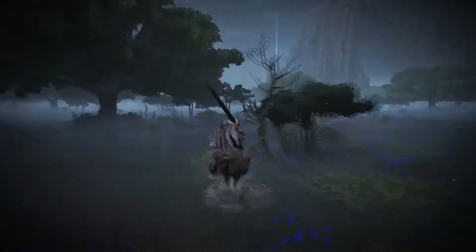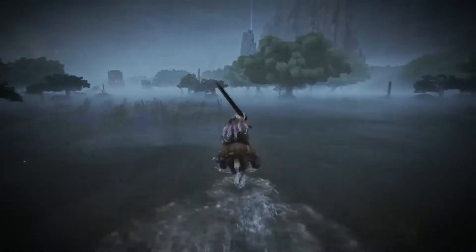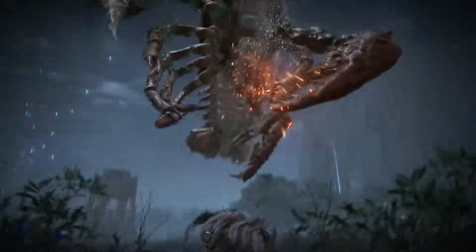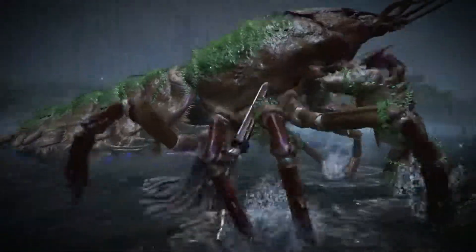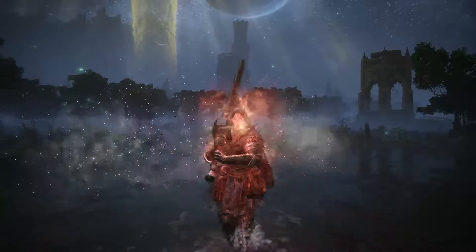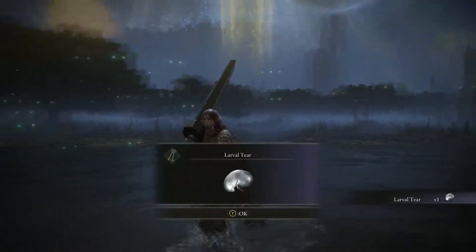This one can be a bit confusing, but from the Rose Church follow the direction shown and you're going to find a giant crayfish that's just walking around. There are going to be four of them, and the one that's walking is actually a Grafted Scion. Bring some flasks because you're going to need to kill both the giant crayfish and then fight the Grafted Scion. These two can be very difficult if you're low level, so keep that in mind.